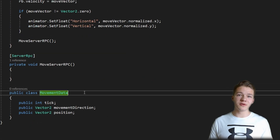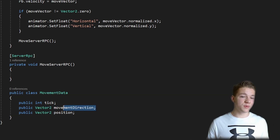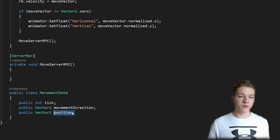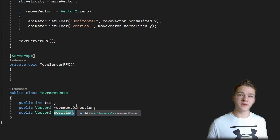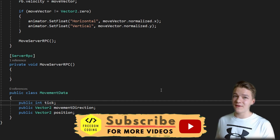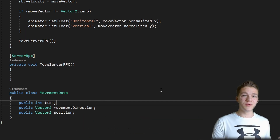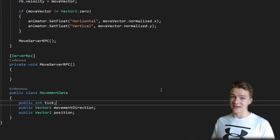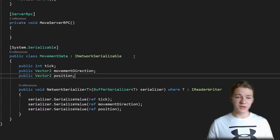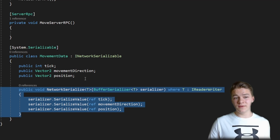I have added the MovementData class, which will be containing some information about each of the states of the player. This includes the movement direction, which is just the input of the user and will always be correct. The second one is the position, for which we will actually need to check on the server if it is correct or not. Then we also have a tick, which is kind of like a timestamp used to identify when the player started cheating or when the position started to be off, and then we just need to reconcile it to the last tick. To be able to send the data across the network from the client to the server, we need this class to inherit from INetworkSerializable and add the function where we are serializing all of the values inside.